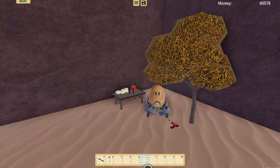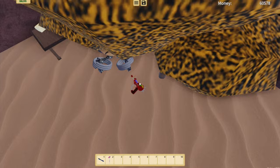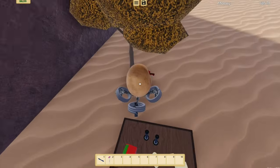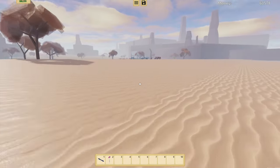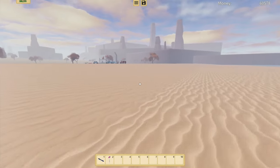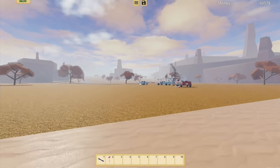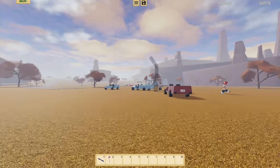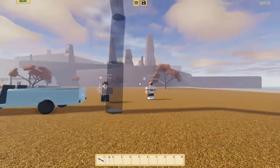It looks like we have a little egg family person thing. We can't pick it up, we can't do anything with it. But there's a small tree here too. Let's go back over to the main tree — that's really weird. Everything else has changed; that little tree guy has changed as well, he's got orange leaves on his head now instead of green.